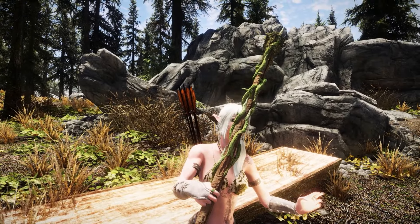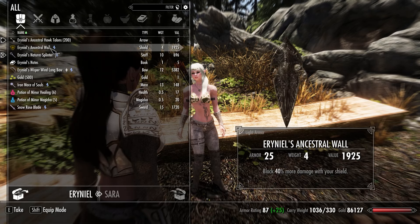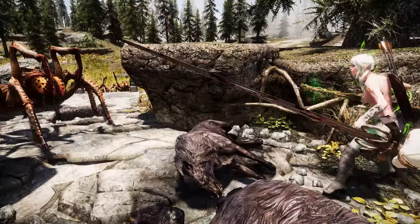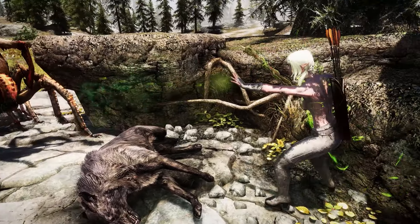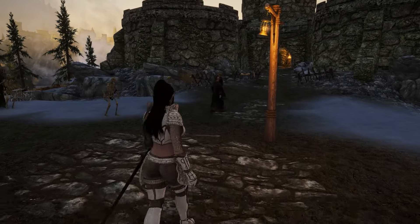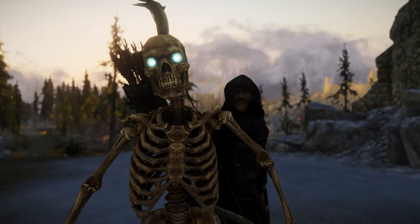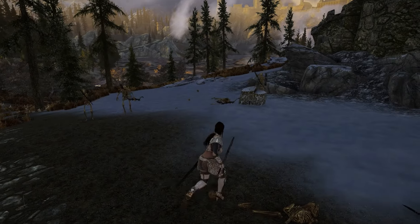She has a unique staff which fires custom Spriggan magic — it's deadly. She also has a custom bow with custom arrows, a custom sword, and uses a custom shield for protection. She comments in different situations. She is a powerful elf follower who will take care of your enemies within seconds.